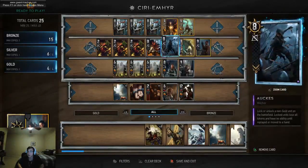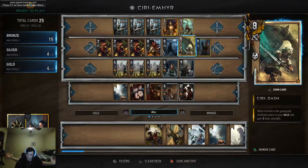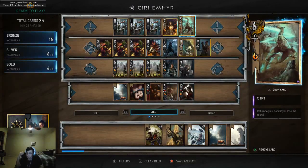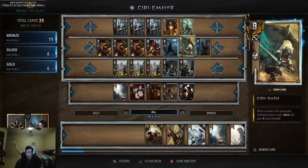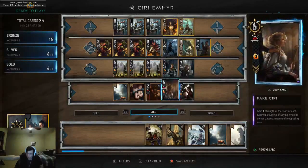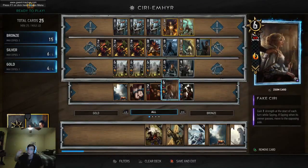Hey everybody, today we're going to play a Ciri Amir deck because there's a relationship between Amir and Ciri and it's kind of weird. And this deck is to celebrate that. So we have our normal Ciri. Ciri goes onto the board and comes back to your hand. Ciri Dash goes to the board, then back into your deck, and then back onto the board if you draw her. And Fake Ciri goes to your opponent's side of the board and then comes back to your side. The whole trend is that Ciri is a card that goes somewhere and then comes back. That's our whole flavor.